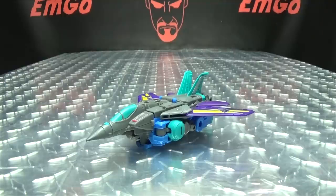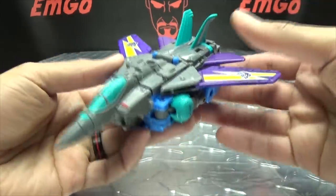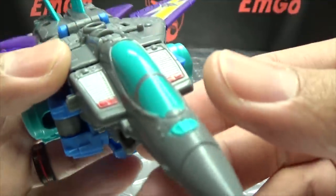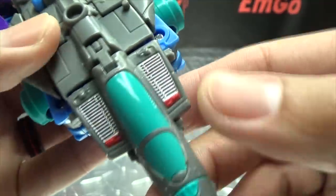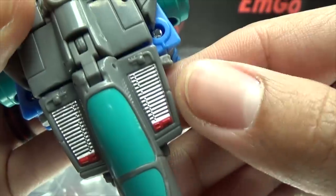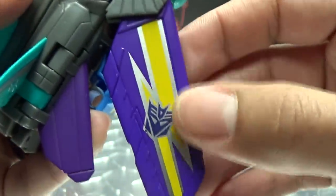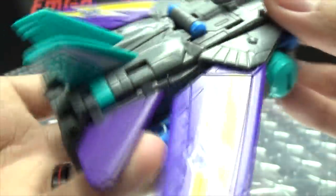Moving right along, we have Blackwing, which is a very misleading name because his wings are actually purple. Here he is in his jet mode. Getting in closer, we've got some nice paint up front for the cockpits, and some nice silver and red right up front there.